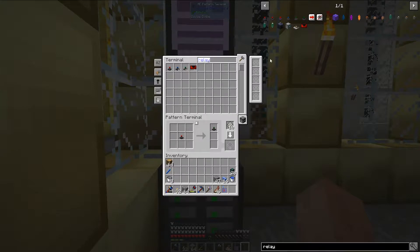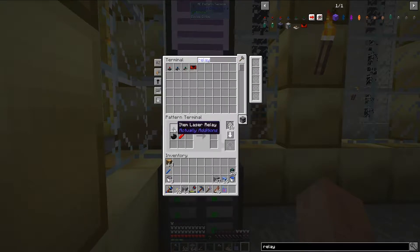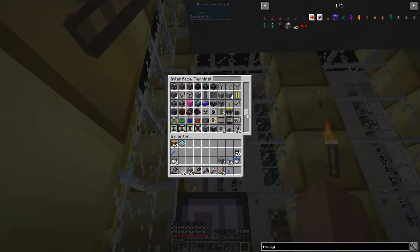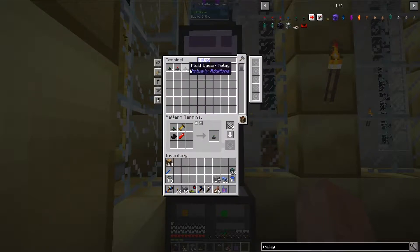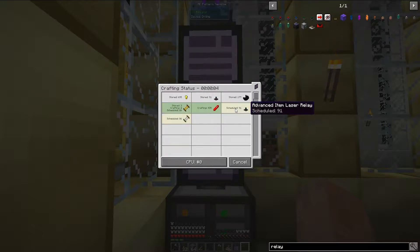So the next thing I need to do is actually make the advanced item laser relays, and I don't think that will be too much of a problem. Let's try to make 100. That's fantastic — it's going to have to craft more of these, but that shouldn't be a problem. It should not have a problem with that — it's getting batches of about 8 or so.